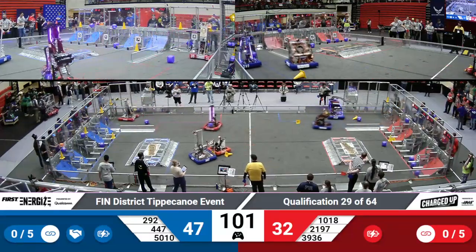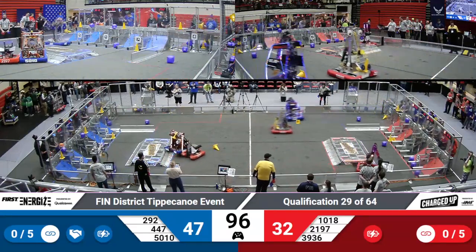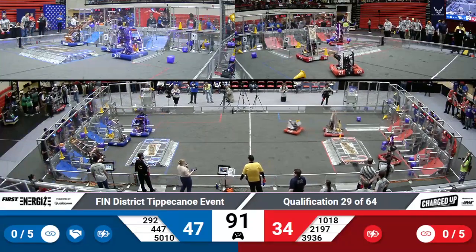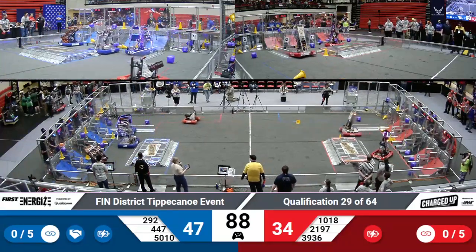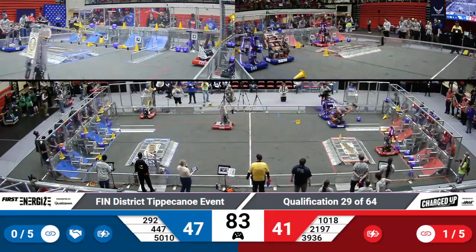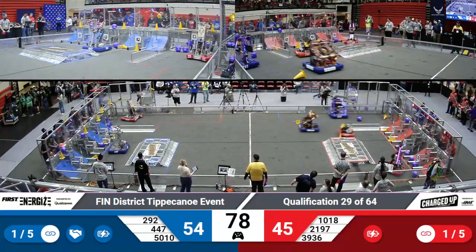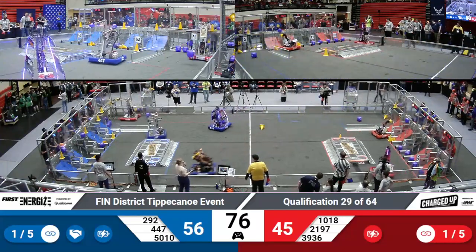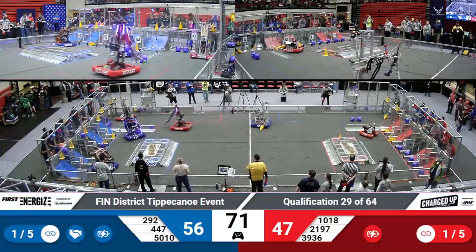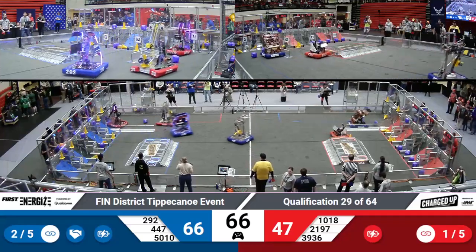Tiger Dynasty grabbing another cone for the Blue Alliance. Looks like Panther Tech playing a little bit of defense on Tiger Dynasty. Pike getting another cube for the Red Alliance. Tiger Dynasty and Panther Tech both coming to grab game pieces for the Blue Alliance. Las Pumas coming in with a cone for the Red Alliance. Tiger Dynasty gets their cone placed and Panther Tech gets their cube placed.